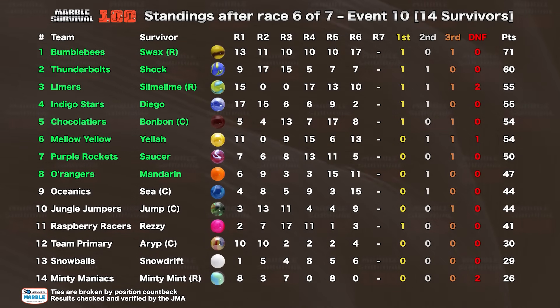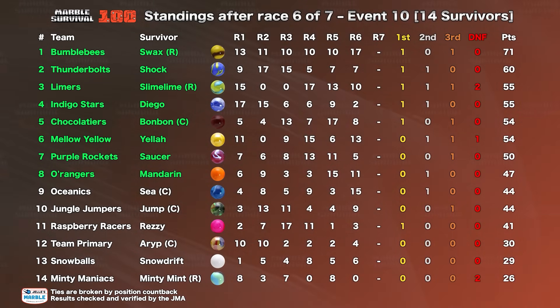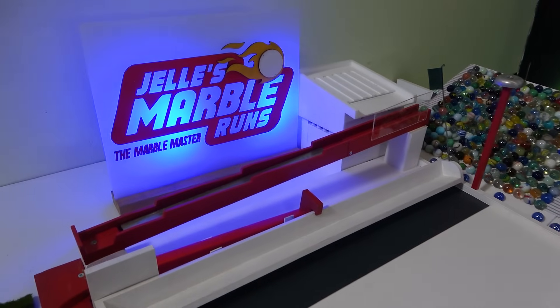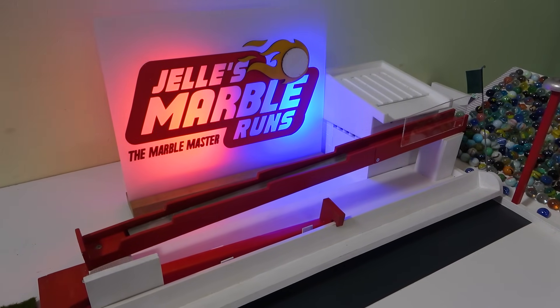Eight teams are locked in now: the Bumblebees, Thunderbolts, Limers, Indigo Stars, Chocolatiers, Mellow Yellow, Purple Rockets, and O'Rangers — and that was with that late finish by the Indigo Stars, just two points for Diego. Snowballs and Minty Maniacs unsurprisingly sit at the back of the field, but it's only a three-point difference between them. Team Primary is one point above those two. Raspberry Racers, Jungle Jumpers, and Oceanics are also in danger as we head into round 70 and the elimination round. Do not miss it — make sure you hit that subscribe button and stay tuned for more.